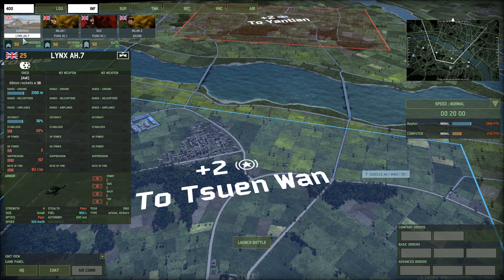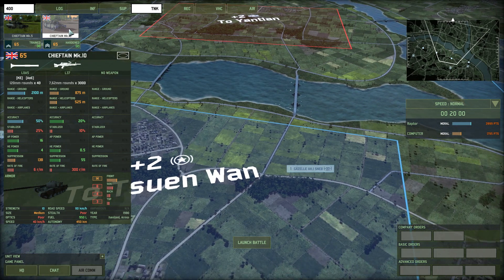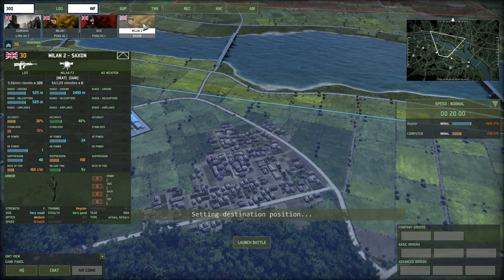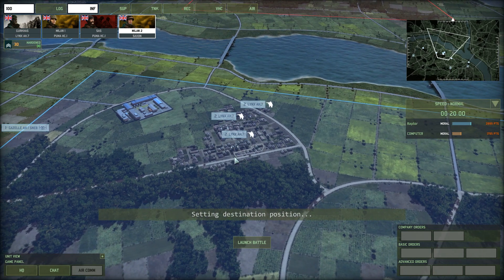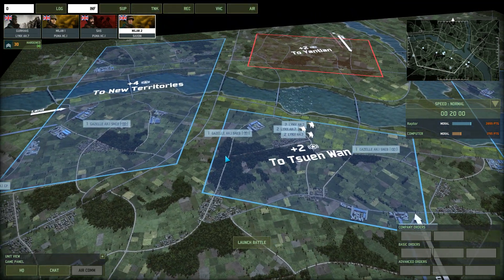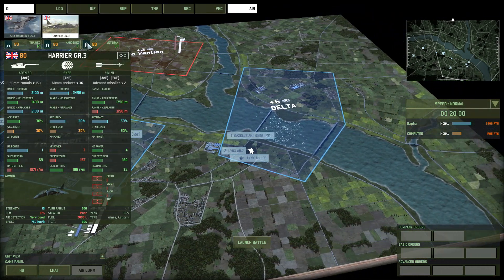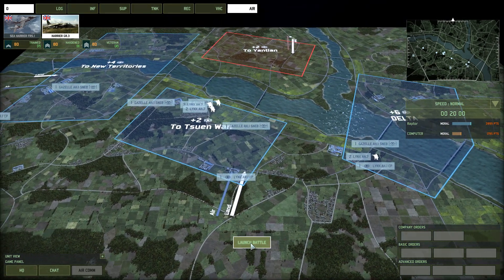These Lynx AH-7s are great too, with their 68mm rockets — they're going to stun, gun, and run. We'll have a couple of tanks hold against the Chinese, but really the Gurkhas are what we want to use. I'm finding the Milans are not as effective as I wish — only 40% accuracy, which is not good. We'll put the Lynx inside these towns and make the Chinese drive into the Gurkhas and into their own death. We do have a few extra points to spend. We have nothing to defend the New Territories with except the most mobile force ever — the Harrier GR3s. Even without boots in every place we need, we're definitely holding these Chinese time and time again.